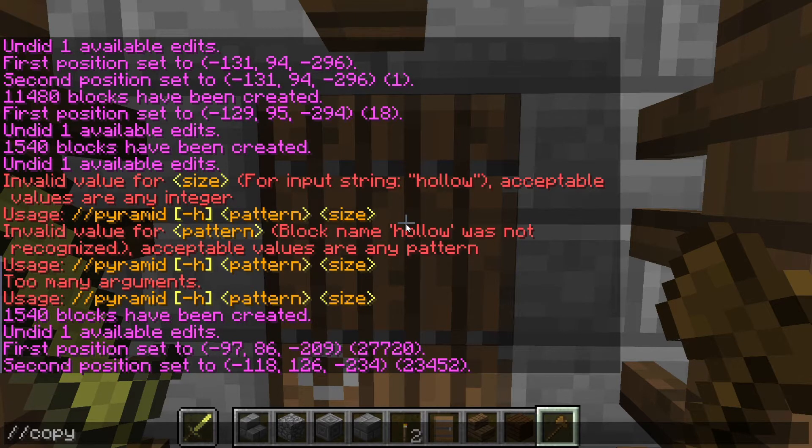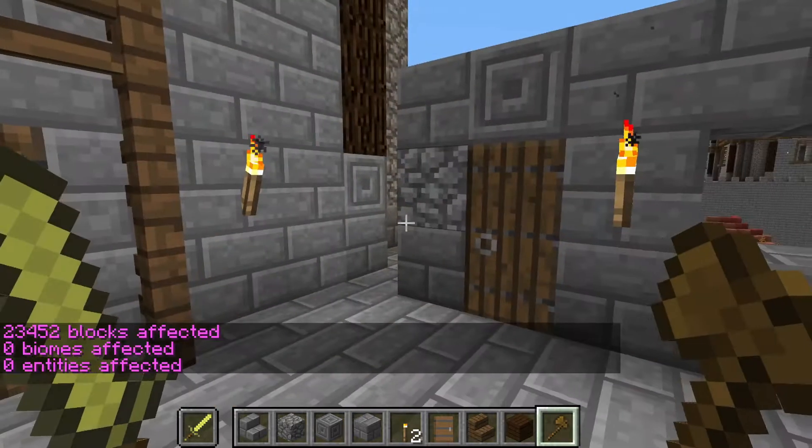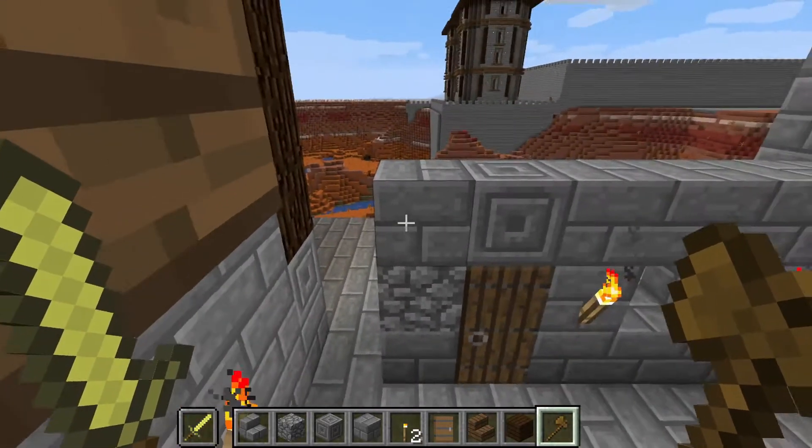Your command will always be //copy. So that was a copy — twenty-three thousand four hundred and fifty-two blocks copied, including air blocks. Now what it will also do is copy this part of that wall here because it's within the zone, but I can delete that — there's no hurry.